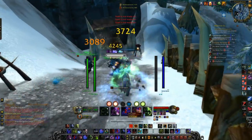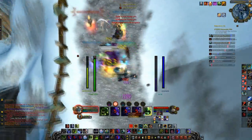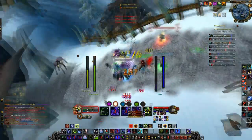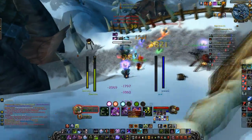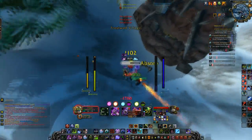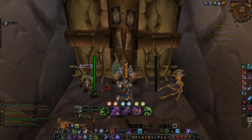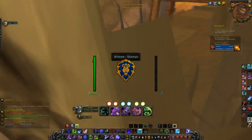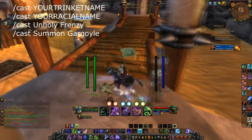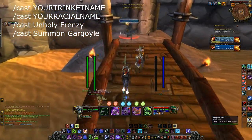The first macro I'll go over is about your gargoyle. Your gargoyle copies your stats, so your stats determine how powerful it will be. You want to use any buffs before summoning it. The macro will use your trinket, your racial if you have one worth using like Blood Fury, then use Unholy Frenzy, and then summon your gargoyle.